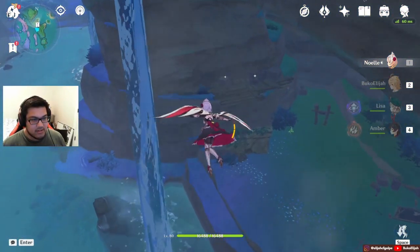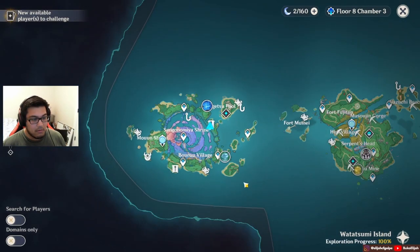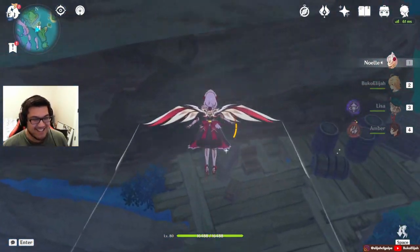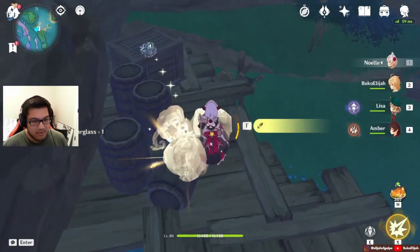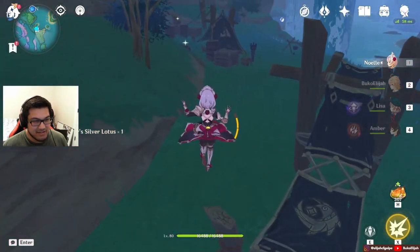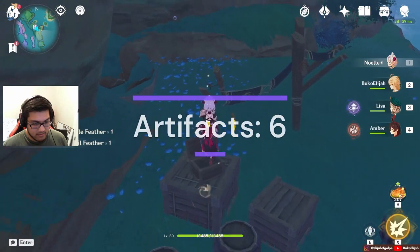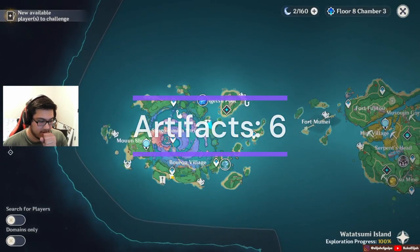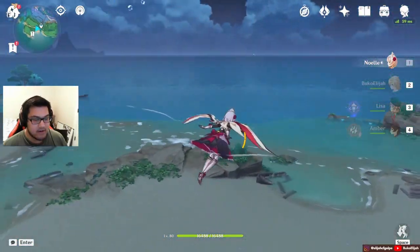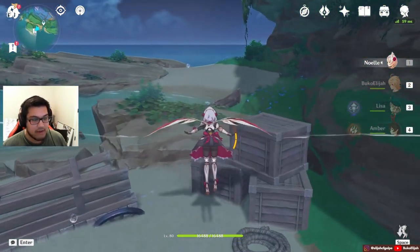One thing about Watatsumi Island — the thing about this island is there's a lot of fish statues that will also give you artifacts, but I would not bother going through all of them unless you're only getting artifacts and you're ignoring the weapons. So everything in that cave — or whatever that underside was — those are all artifacts, so you can just grab it all.